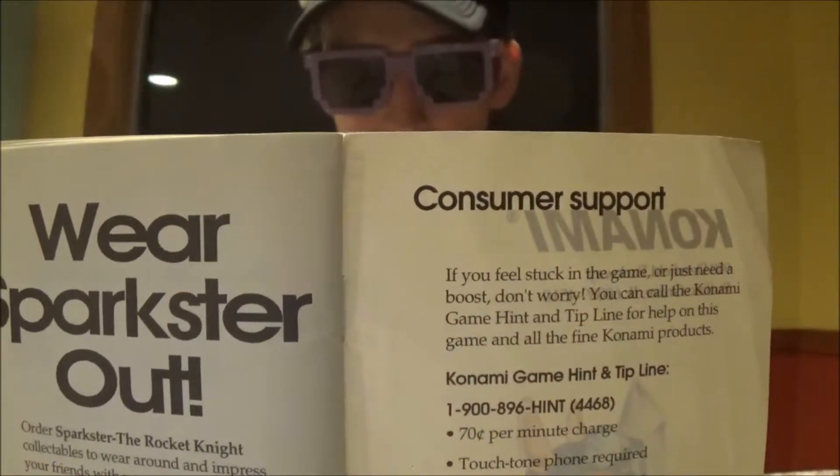Luckily for me, I still have the case to my game because I take care of my stuff. So you can open it up — open up your case. This goes for any games. You can take out your manual; it should be located on the left side of the inside of your game case. And you just search through it until you find something like a customer support number, or maybe it'll say hints and tips. And it'll actually give you a number where you can call it and you can get some help.